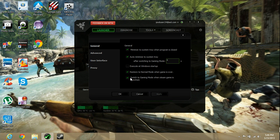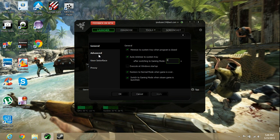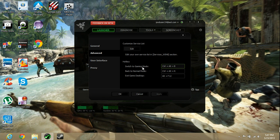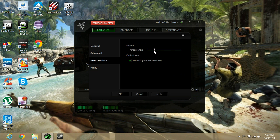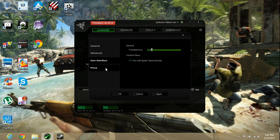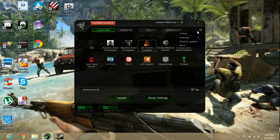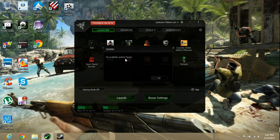There's also a 'Switch to gaming mode when Steam game is launched' option — whenever you click a game in Steam, it automatically switches to gaming mode and runs the game in that mode. Under Advanced, you'll find the hotkeys to switch to gaming mode, back to normal, and exit to desktop — don't really need to touch those. You can also adjust the transparency of the overlay from fully solid to see-through. Check for updates if needed — mine is already on the most recent update.